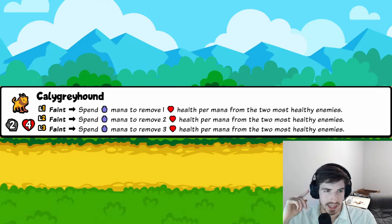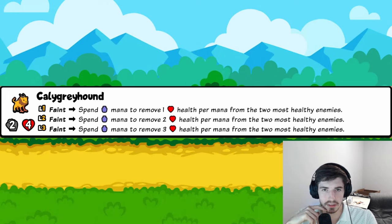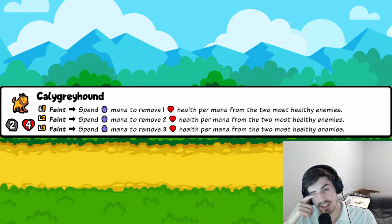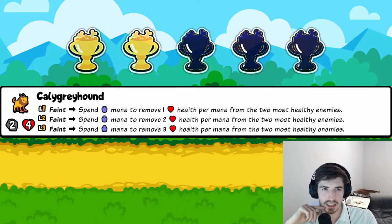Cali Greyhound: when you faint, spend whatever mana you have to remove one health per mana from the two most healthy enemies. Say you give it five mana — it faints and takes five health from the two most healthy enemies. It's okay but not fantastic, and there are much better mana synergies in this pack. Two trophies.